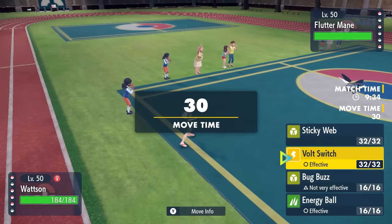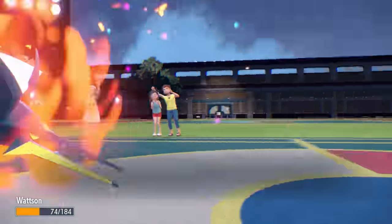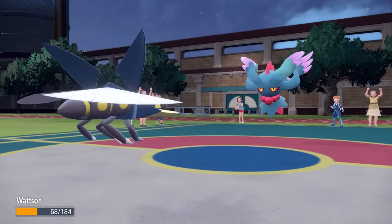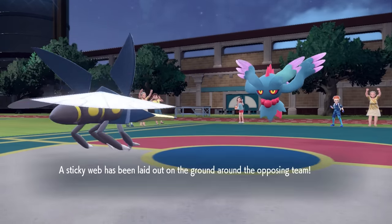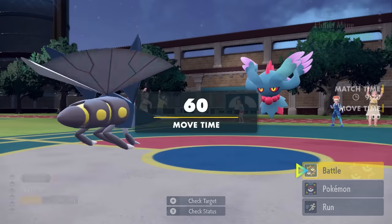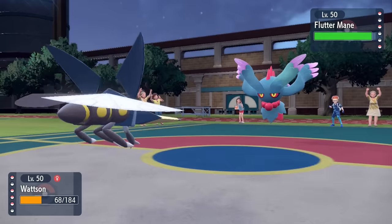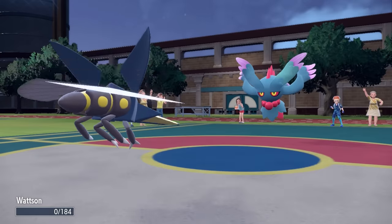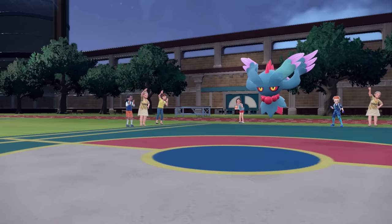Here's the plan: I decide to go into Vikavolt and get up the Sticky Web, knowing I can take an attack since I'm on Focus Sash. They go for Mystical Fire, which I'm able to live, and now I can set up my Sticky Web. Anything else that comes in at this point, Heracross will now be faster than and should be able to finish off the game. But I still need to figure out an answer for Fluttermane. Vikavolt goes down, but I was able to set up the Sticky Webs I need.